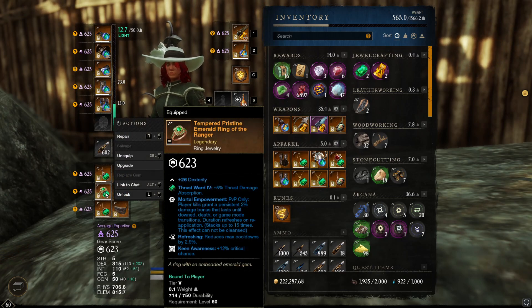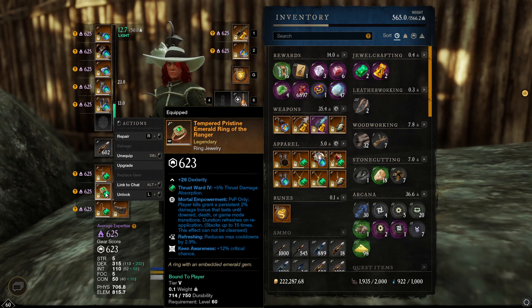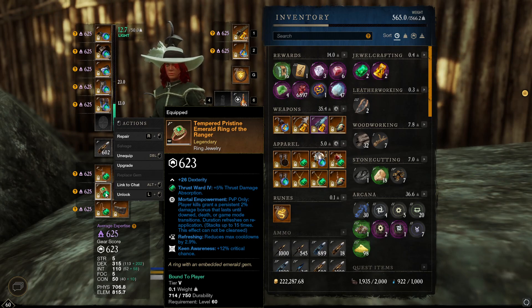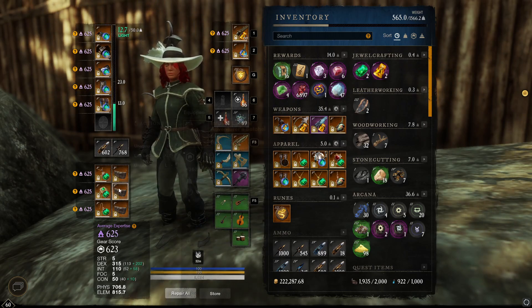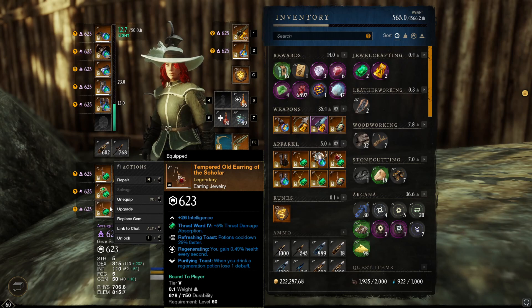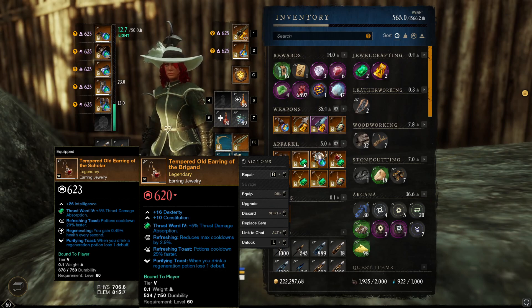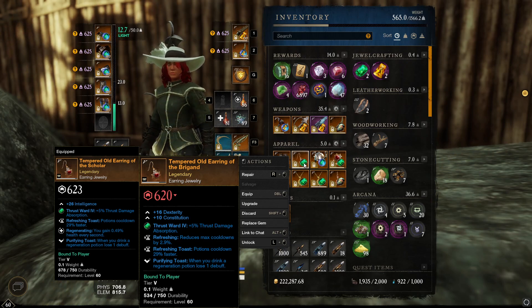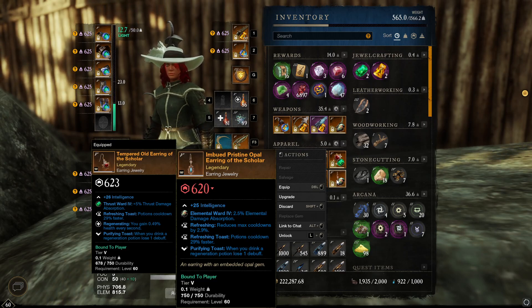My ring is Mortal Refreshing King. I'm looking at getting a Hardy, but I wouldn't really use that in war — I'd use that in OPR if anything. You still get three dodges without Hardy, so it's not 100% needed. My earring is Refreshing Toast, Regenerating, Purifying Toast — I love that. I do also have a second earring with Refreshing, Refreshing Toast, Purifying Toast. If I'm going a five-CON build I'd use that one with an Opal just to take 5% less Thrust damage.